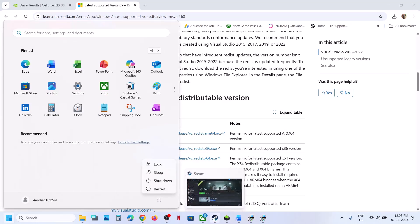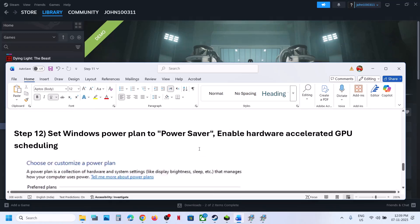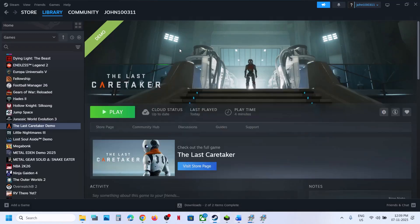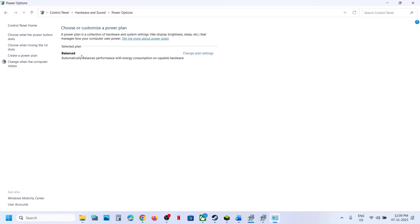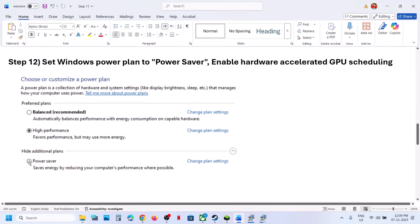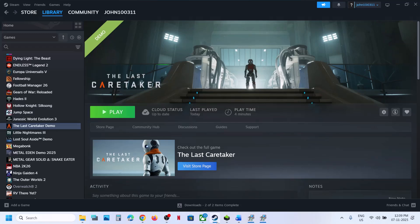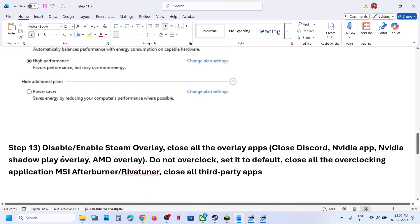Once both files are installed, restart your computer and check after the system restart. Still not working? Try Power Saver mode. Type 'Control Panel' in the Windows search box, click Control Panel, Hardware and Sound, Power Options. If you find the Power Saver option, select it and then relaunch the game. You can also try Balanced or High Performance, but first try Power Saver.